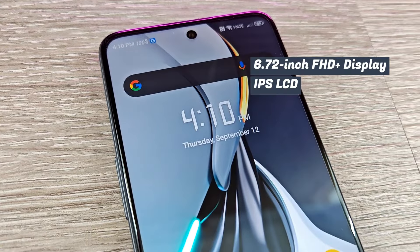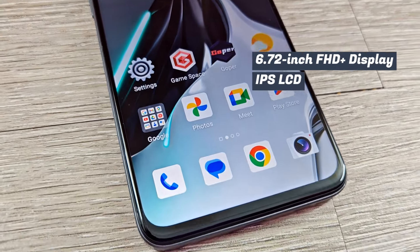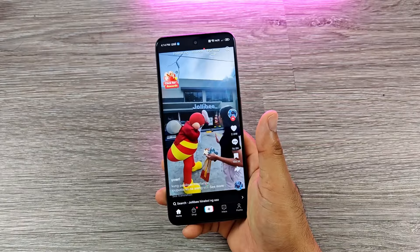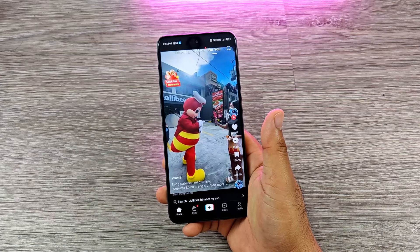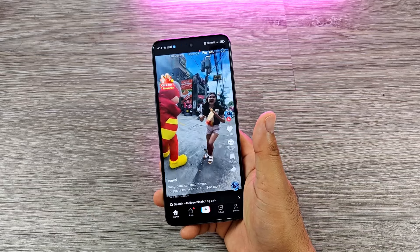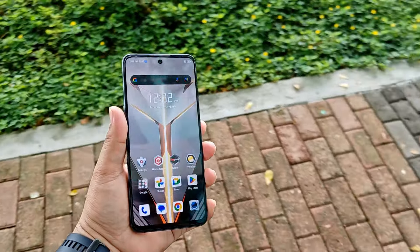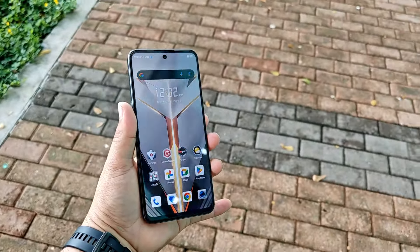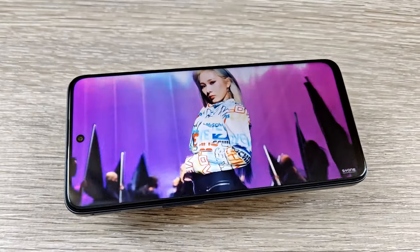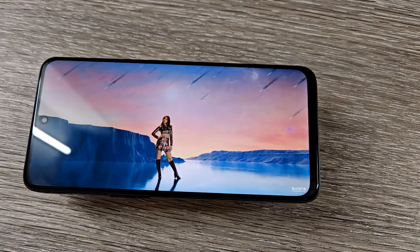The Nubia Neo 2 5G has a 6.72-inch Full HD display that supports up to 120Hz screen refresh rate. It's a decent screen in terms of sharpness and the bezels are narrow on all sides except the chin. However, colors are not as vibrant as I'd like, brightness is enough for indoor use but looks dim outdoors under bright sunlight. There's no HDR support either.